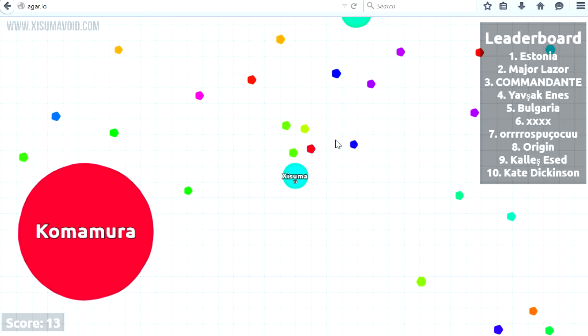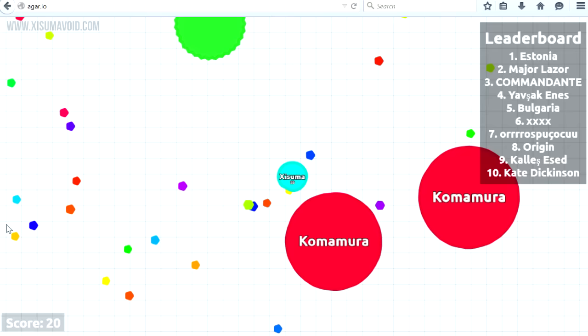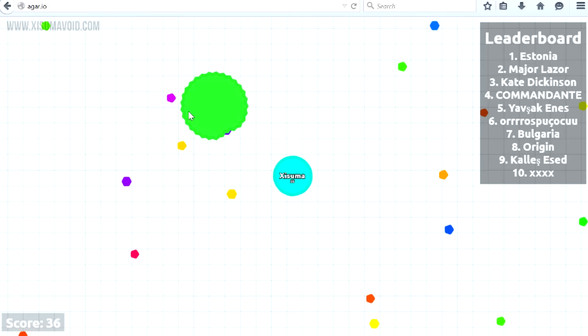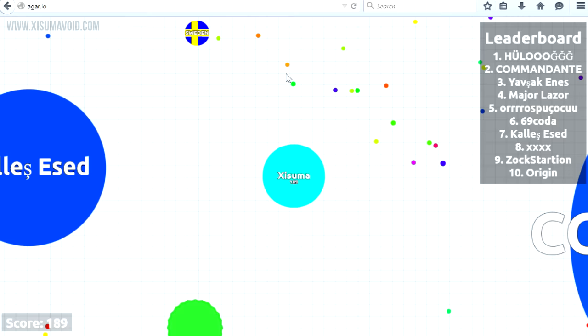Let's talk strategy. The early game is relatively simple — you are going to try to grow and stay alive. Swim around consuming cells and grow your blob whilst dodging the larger players. Keep in mind the viruses: in the early game they are your friends, and you can hide inside them from larger players. As you grow and progress towards the mid game you will see your blob slowly shrinking, and it will become apparent that you need to attack other players to grow further.